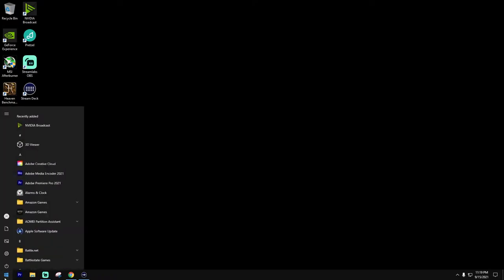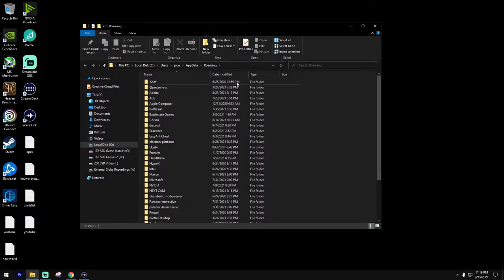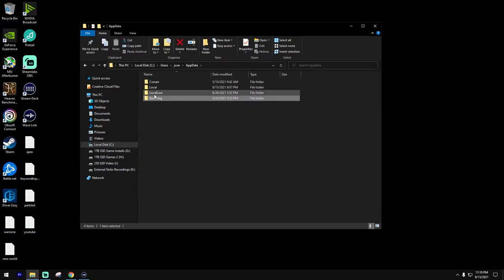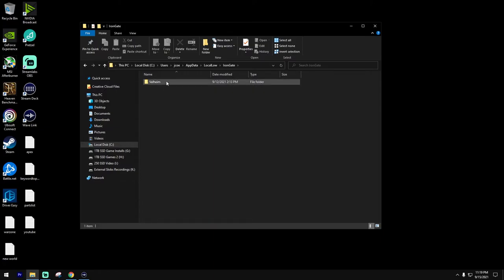Now to find the actual files, go to your search menu and type %appdata%, then hit enter. That's going to take you there. Click on AppData and go back one level in the file structure. What we want to do is find LocalLow and jump into there, then go to Iron Gate, then the Publisher folder, then Valheim, and you will see all of your data right there.